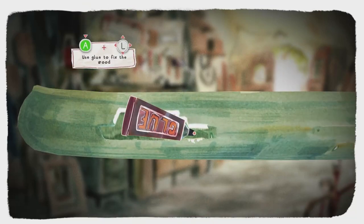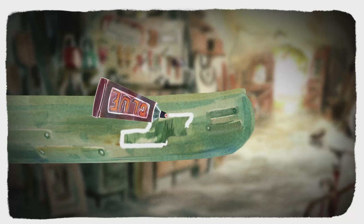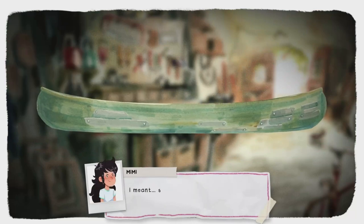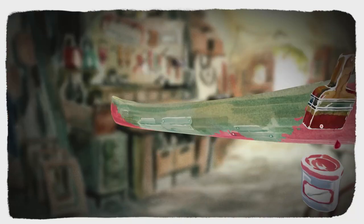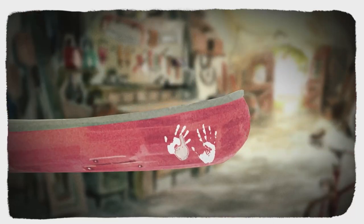Rotate the kayak and click one of the holes — start with the one on the left. Trace around the hole with the glue using the A button and left stick, then choose the matching panel. Then select the hole on the right hand side, trace with glue, and select the panel top left. Rotate all the way around, click the last hole, trace with glue, and select the last panel. Then give it a lick of paint — interact with the paint bucket, lap it onto the kayak, rotate, and do the other side. Interact with the handprint and it's fixed.